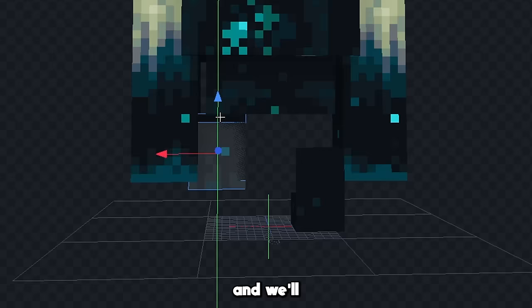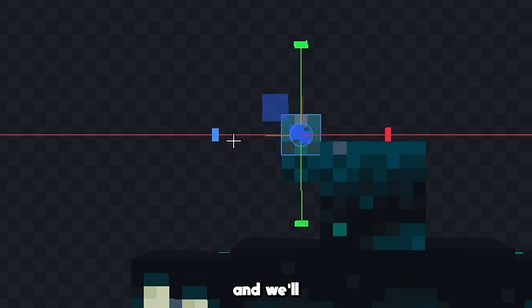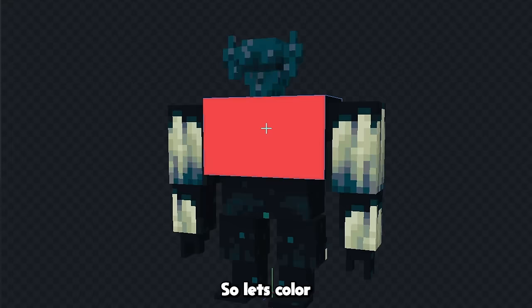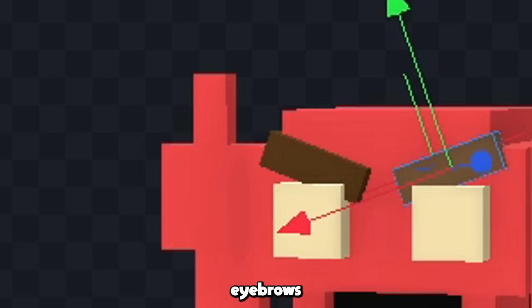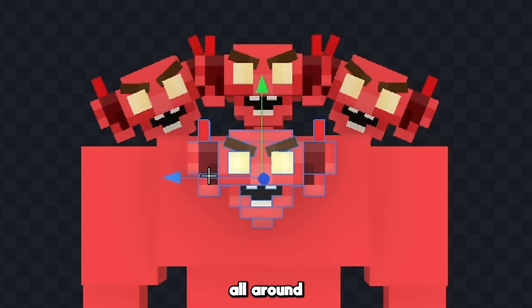Now let's add another part on the bottom and start to give him some new feet and copy it over to the other side. Now we'll start to give him some new arms and hands on the bottom as well, and now it's time to start working on his heads. Let's make this cube a lot smaller and give him an ear, then start to shape the bottom of his head a little more demon-like, and finally give him some eyes. Now we need to color this guy: his whole body light red and his eyes a lightish yellow. Let's give him some brown eyebrows, some scary teeth, add a bit of texture all around his head, and copy this head all around his body until he has ten heads.